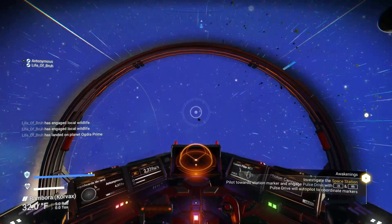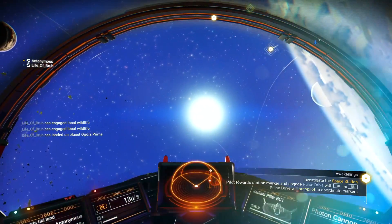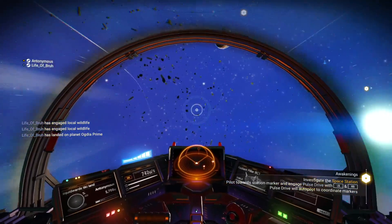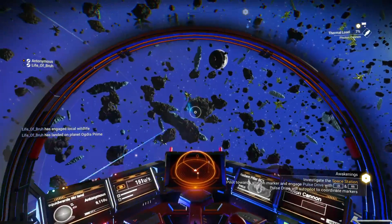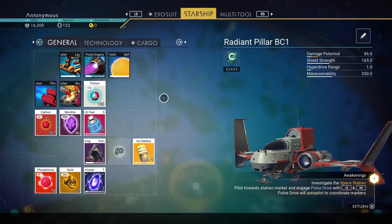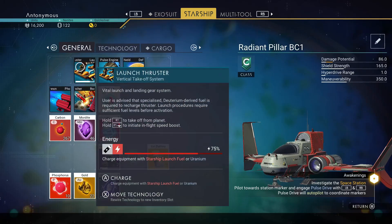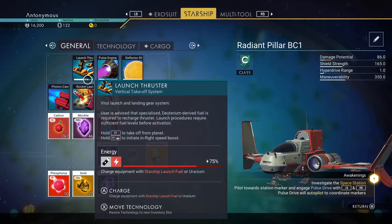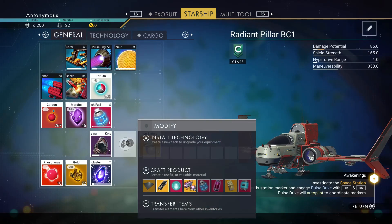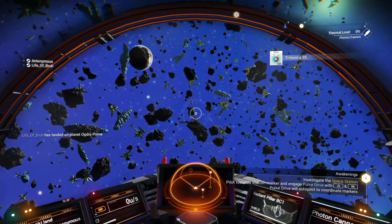I don't think I have any takeoff fuel. Oh, I do — launch thrusters. If you try to launch it'll tell you the percent each one uses. 25 percent — not enough fuel in launch thruster. You just have to go to your inventory and see how to fill it. I think that might be the dihydrogen. Launch thruster energy charge — starship launch fuel or uranium. You can use something else. It needs dihydrogen and metal plating.